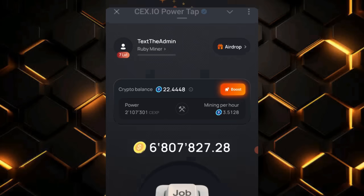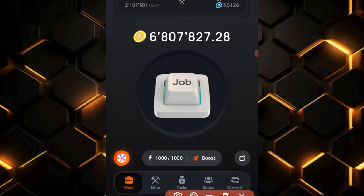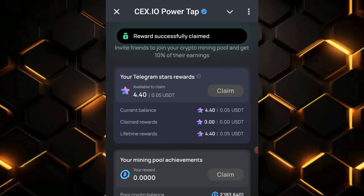Once you're on your Power Tab game, click on the option called 'Squad.' Under the Squad section you're going to see an update. First of all, let me claim my tokens — I'll click on Claim.